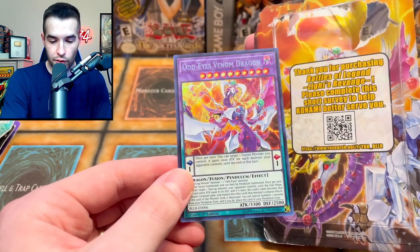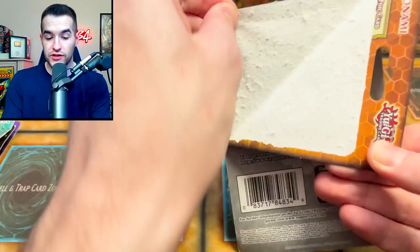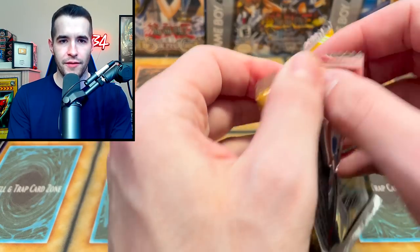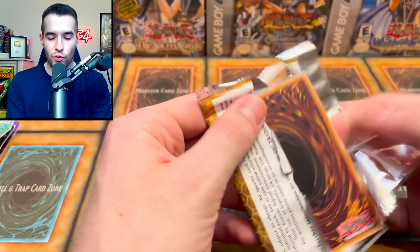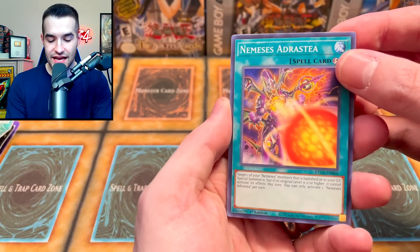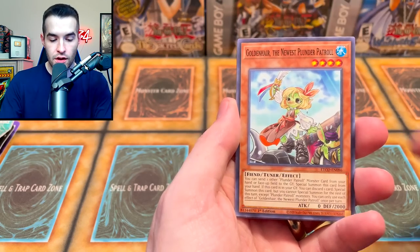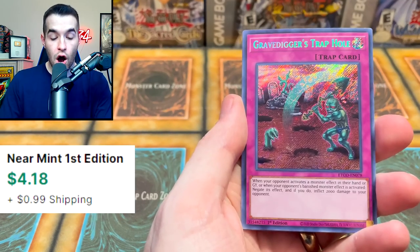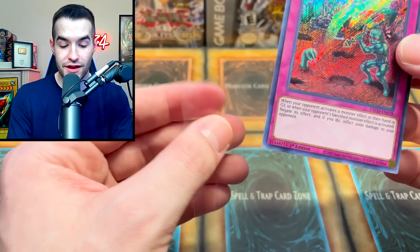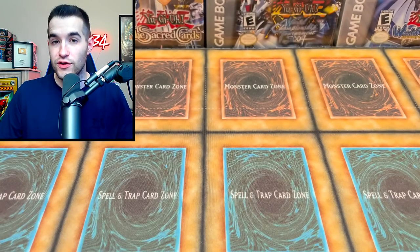We pulled Odd Eyes Venom Dragon — wait, is this a cover card? I threw the pack and it's the cover card! Nice, we'll take that. Next up is Eternity Code — can we pull Access Code Talker? I have one Secret Rare but would love another since it's in every deck. We pulled Nemesis, Adrastea, Deep Sea Sentry, Beast King Barberos, Proxy F Magician, Stairs of Mail, Golden Hair, Pyraith, and a Secret Rare Gravedigger's Trap Hole. That's the best pull of the video probably.